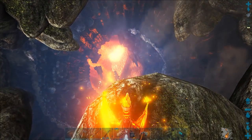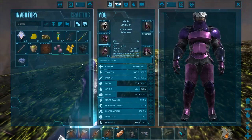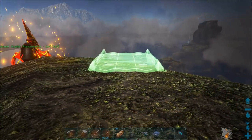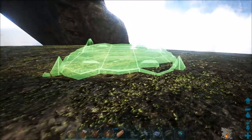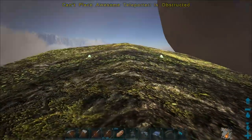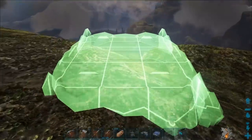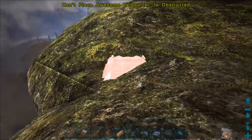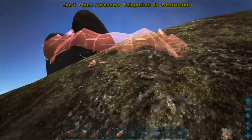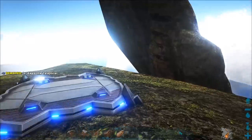Oh my god, there are wyverns down there. The reason I wanted to come up here was to drop a teleporter, so let's do that before we die. It should be safe up here. The geometry is kind of funky — I think I'm in the ground. Where can I place this that makes sense? I don't know if I'm going to run on a spot and it's not really a floor and it'll fall through, but I think this is a good spot. Nice.